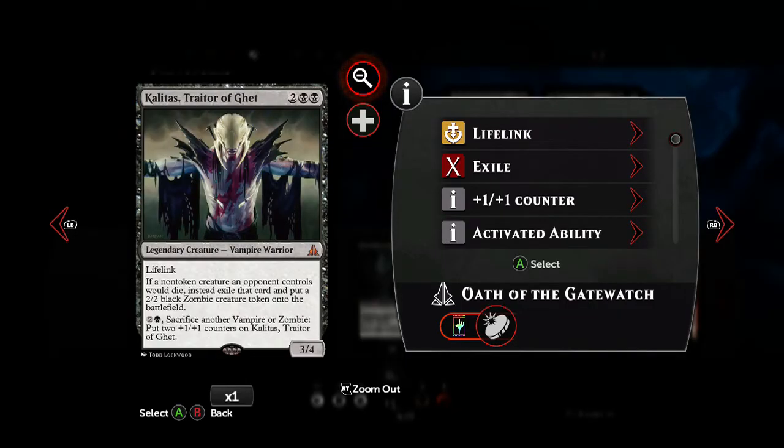We definitely want to put in Kalitas, the Necromancer. Because we're going to be on a very offensive deck, we're aiming to destroy enemy creatures quickly. Every creature we kill gives us an additional 2-2 token and allows us to power up Kalitas. With his lifelink ability, he can become extremely nasty very quickly. You can also sacrifice additional low-power vampires if you don't have your zombies yet, so he's got plenty of options in a deck like this.